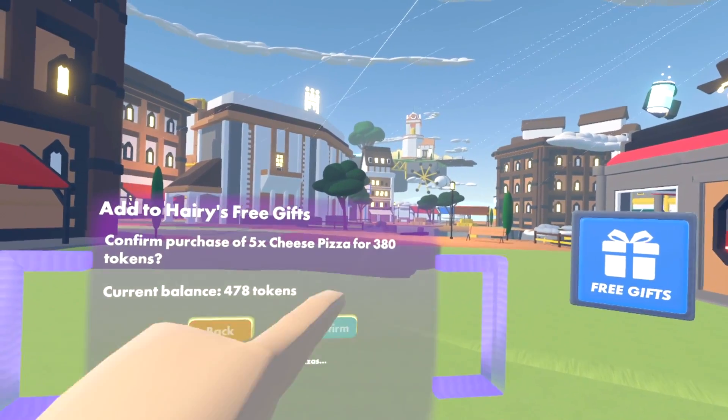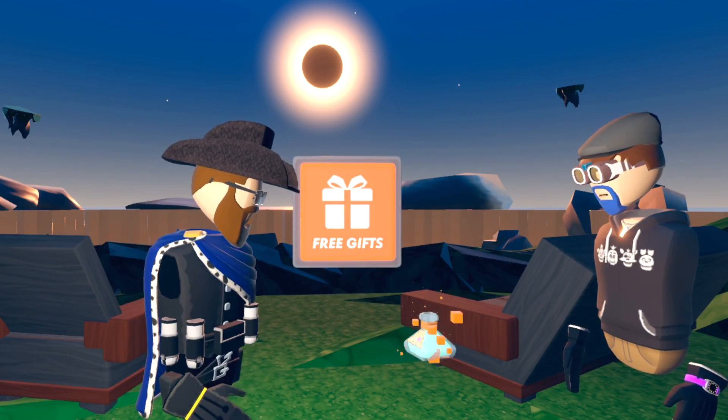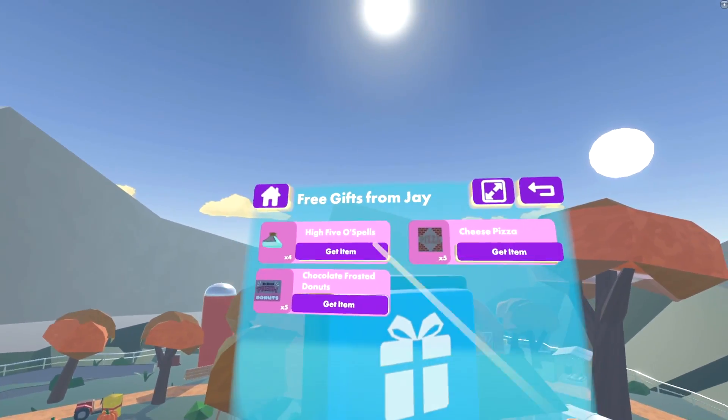All your buttons across all your rooms share the same inventory. Free gifts are tied to the room creator's account, so any gifts you buy for one button will show up on all the buttons linked to that creator.